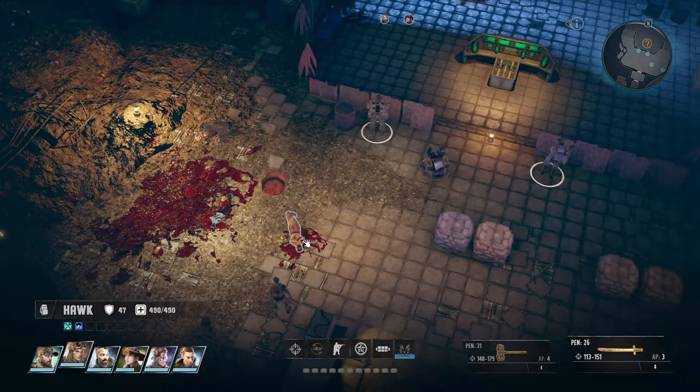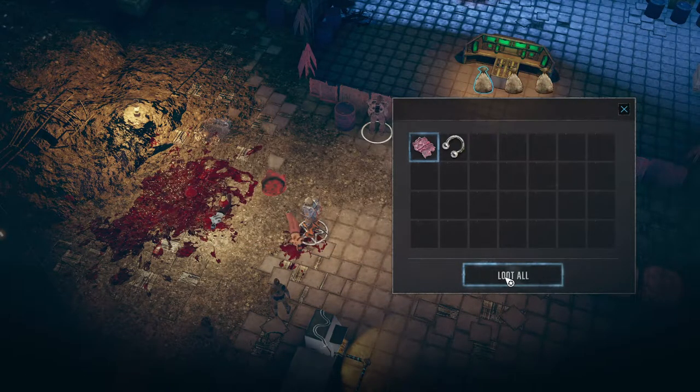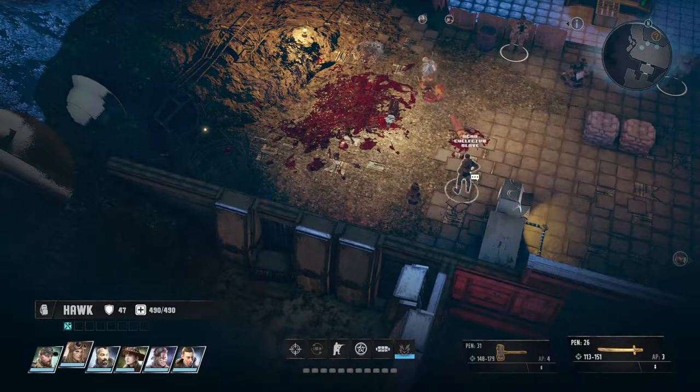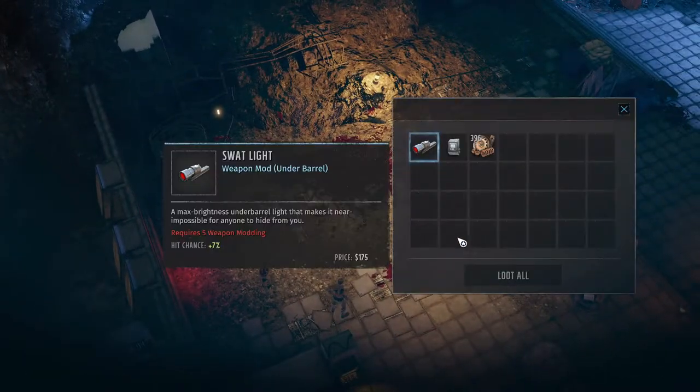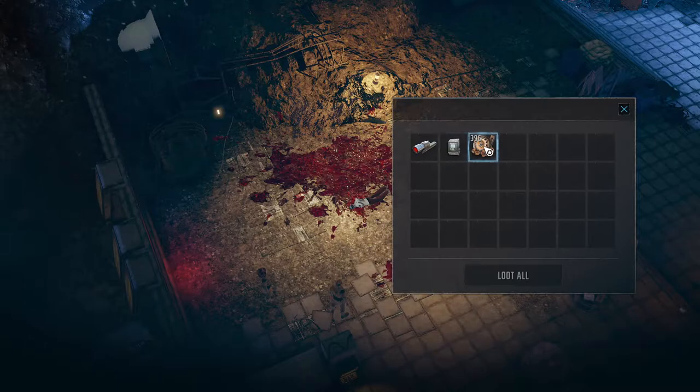Let's loot over here. Junk, junk, junk, ammo junk. Alright, let's check this out. SWAT light, and a hemoglobin module, and some junk.